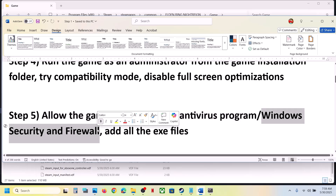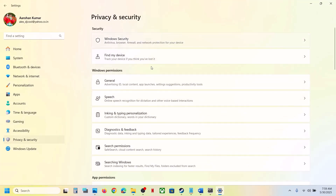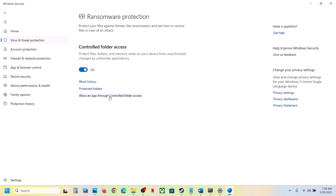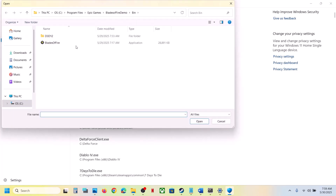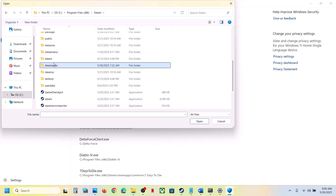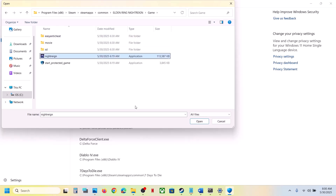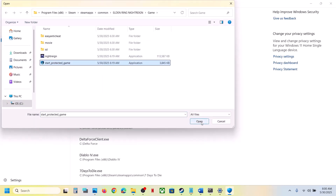If you're using Windows Security, open Windows Settings, go to Privacy and Security, then Windows Security, and click on Virus and Threat Protection. Scroll down and click Manage Ransomware Protection, then Allow an App Through Controlled Folder Access, click Yes to allow. Click Add an Allowed App, browse all apps, go to the game installation folder — open C drive, Program Files (x86), the Steam folder, SteamApps, Common, and the game folder — then select the game exe file and click Open.